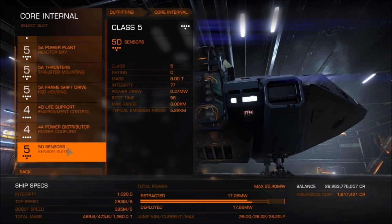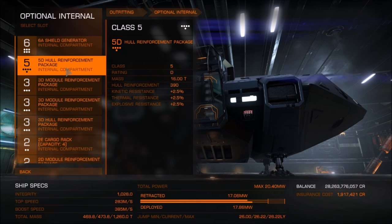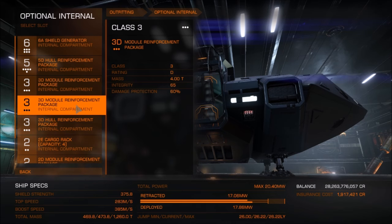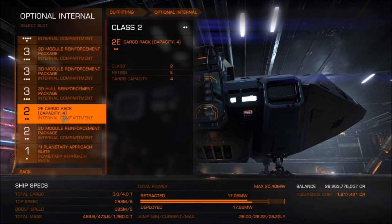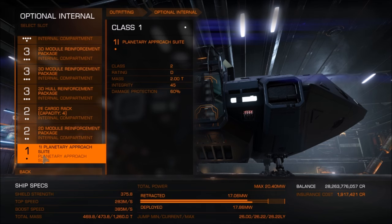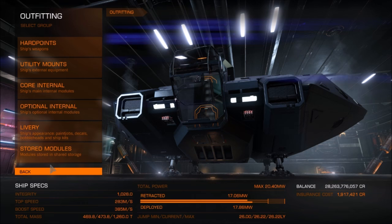Lightweight sensors for the optionals — this is where you see some more tanking. Maximum shields you can get, 5D hull reinforcements, a couple of module reinforcements to stop your modules getting sniped, another hull reinforcement, a cargo rack because you need at least four tons to accept the missions due to the reward size. If you haven't got a cargo rack big enough to take the reward, they won't offer you the mission. Finally, a planetary approach suite — of course you need that to approach the planet.